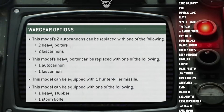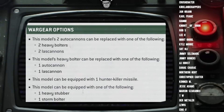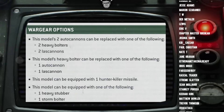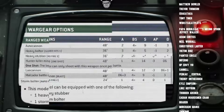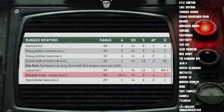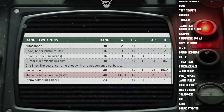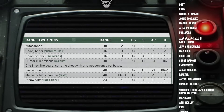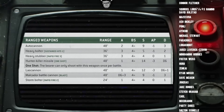Where the real decisions need to be made is with those initial heavy weapons — the two sponson autocannons and the hull heavy bolter — and deciding how we should focus them is really going to be determined by the Malkador's main battle cannon. This has a 48-inch range, D6+3 shots, ballistic skill 4+, strength 9, AP minus 1, damage 3, and it has Blast. Essentially it's a big autocannon, similar to the Leman Russ's battle cannon except with one less strength. Because of this profile, I believe there are two different valid loadouts for the Malkador battle tank.